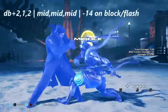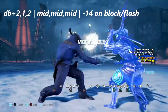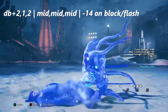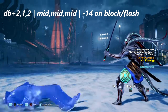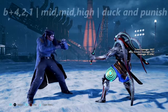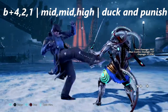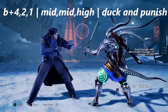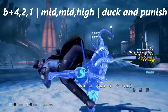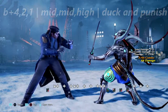Up next we have a noob killer string: down back plus 2,1,2. This is mid-mid-mid and is negative 14 on block. Yoshimitsu can flash the last hit, but beware the last hit can be delayed. We also have another noob killer string with back 4,2,1 — this is mid-mid-high. If you try to duck early you're going to get hit by the entire string. The best tip is to be patient and duck once you see that high hit coming.